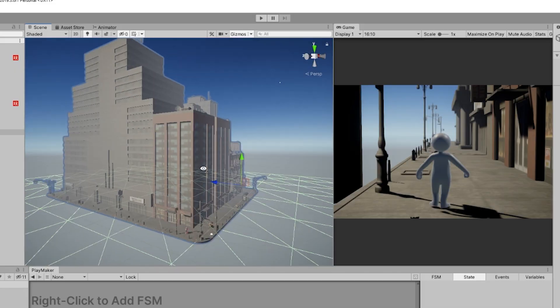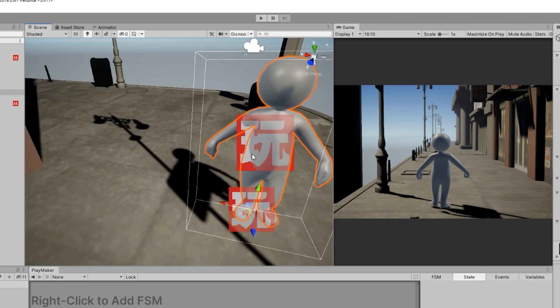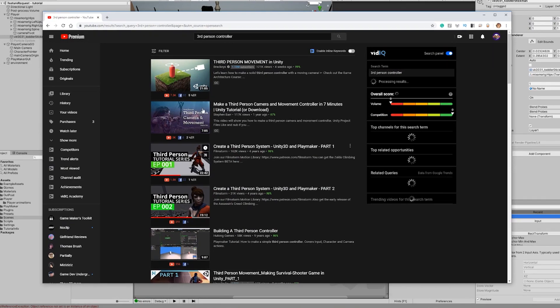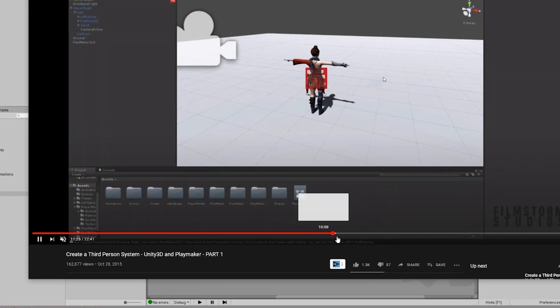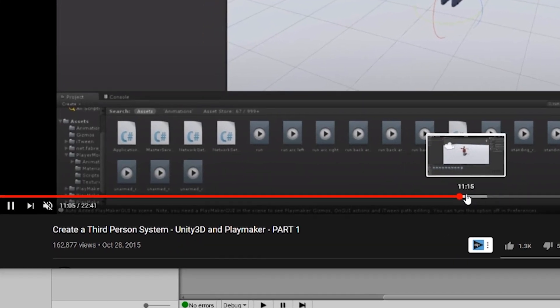For now though, I got these buildings and sidewalk from the asset store and decided to reuse this neutral player model from the LD46 Jam. The method I used to build this character controller is a slightly modified version of a character controller that you can learn how to build by clicking the link in the description.